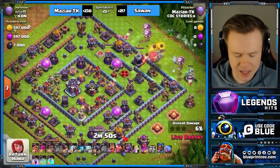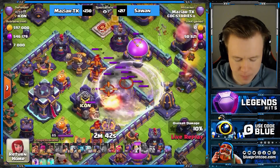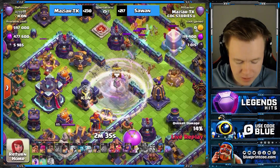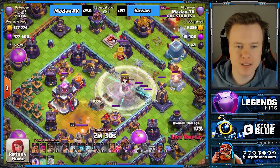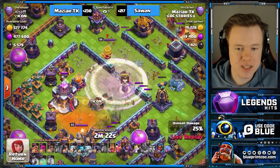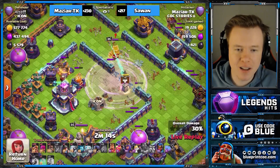TK coming in here — a double poison base. But look, he's just going to get over the wall. Is that a Mighty Miner in the defensive CC? What is this guy thinking? Mighty Miners — he must be expecting a lot of queen charges. He's trying his best to make the king invisible, but he can't. He wanted to draw the King in, put the invis down, and have the Super Archers target the town hall.